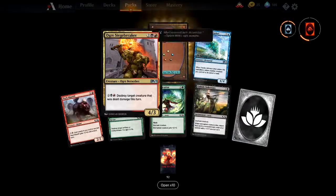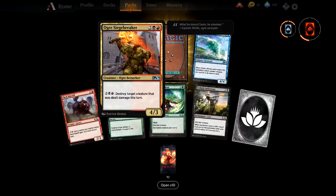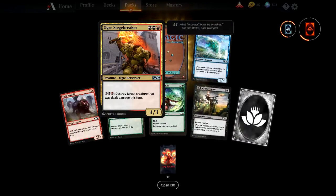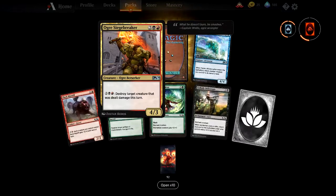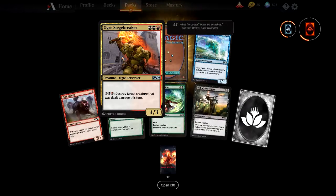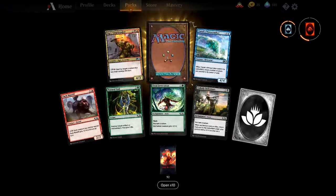Some more random cards — Ochre Seedbreaker. I quite like that. You pay its mana, and then later on you can pay its mana again to destroy a target creature that was dealt damage this turn. An Aristocrats deck could cycle through targets by dealing one damage and then paying the cost — good for an Aristocrats deck.